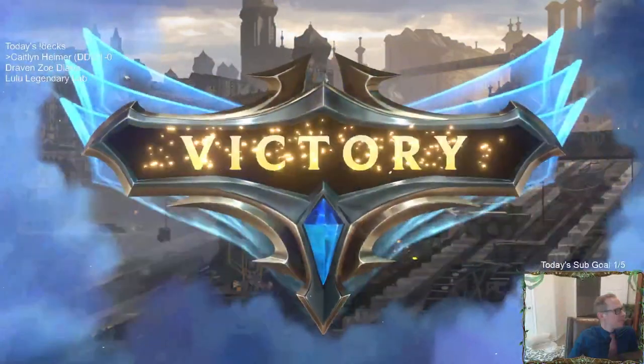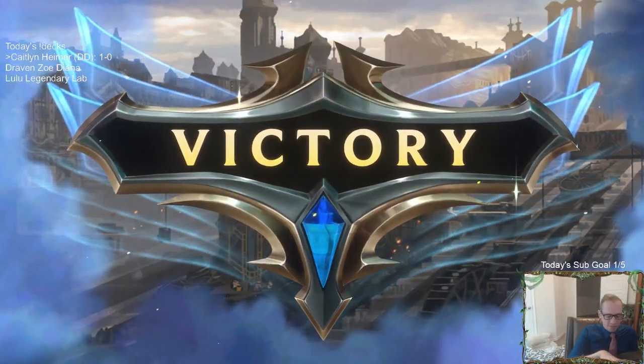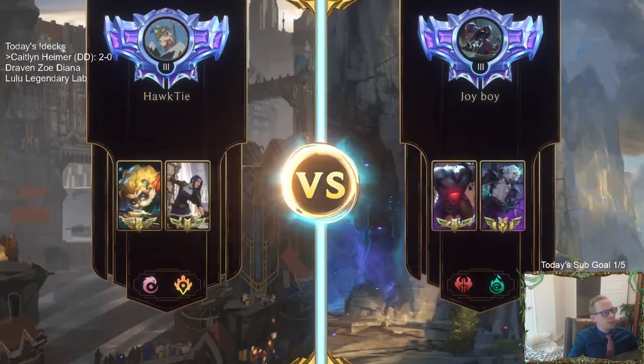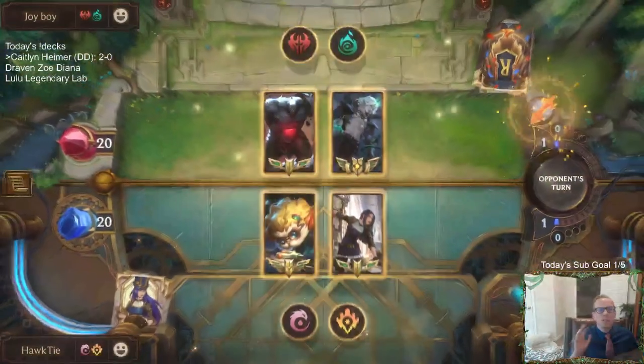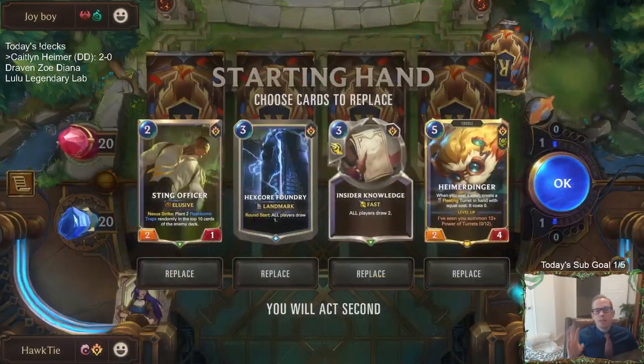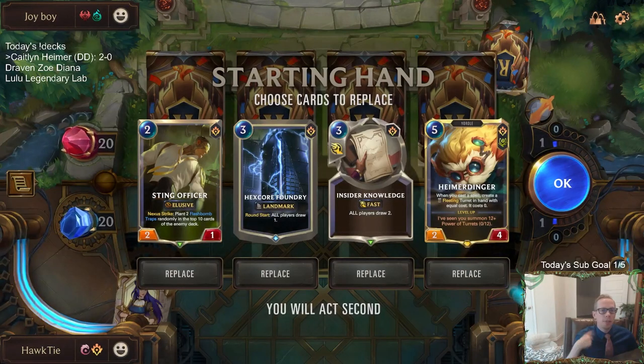Alright, that was awesome — a satisfactory outcome. So the question is, why does Dragon's Rage have two strikes? Because Caitlyn doesn't have overrun. Dragon's Rage says that it strikes both the enemy and the enemy nexus. If you read Dragon's Rage, it says it strikes both — so that's why it gets two strikes.